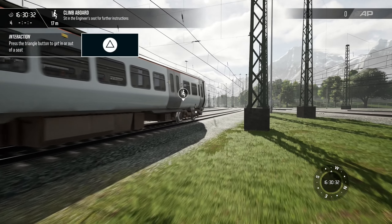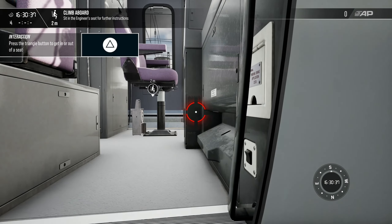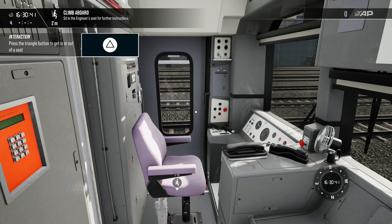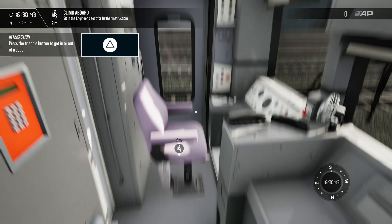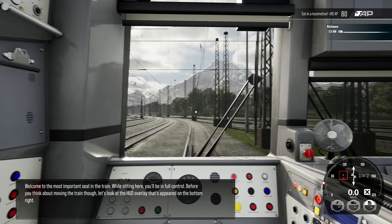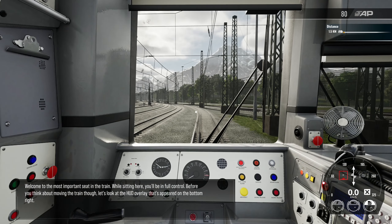On the PC you can change various settings like auto-run. I do like the haptic feedback. Sit down. Welcome to the most important seat in the train — while sitting here you'll be in full control. Before you think about moving the train, let's look at the HUD overlay that's appeared on the bottom right.